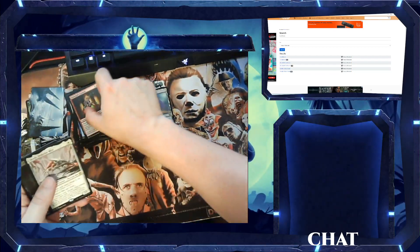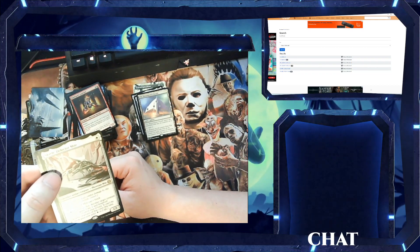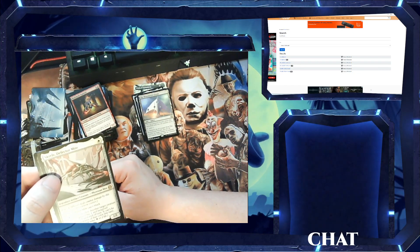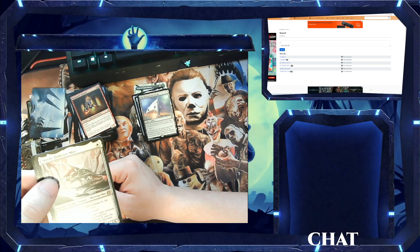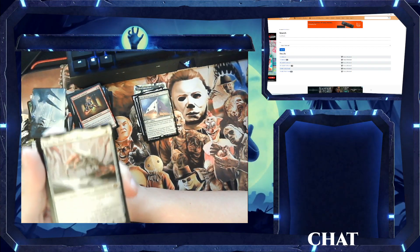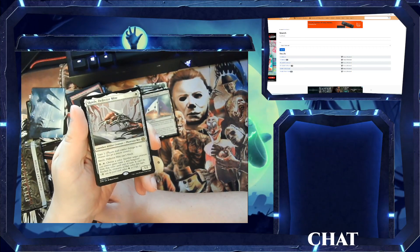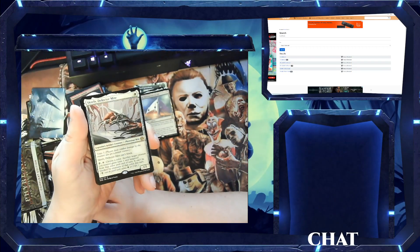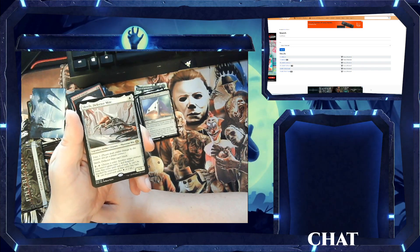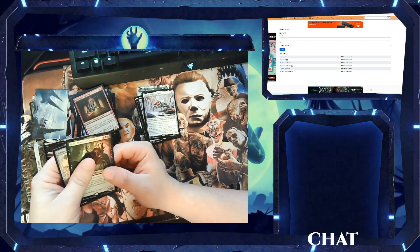Oh, we got a Skrelv, Defector Mite! Nice. I think he's around $20. I like using that one on Arena because you can pay two life or a Phyrexian mana. He's a 1/1 legendary artifact creature, one-drop. He has Toxic 1, so when he does damage to an opponent they get a poison counter. At 10 poison counters a player loses. He can't block. And you can pay a Phyrexian mana or two life, tap him, choose a color — another target creature you control gains Toxic 1 and hexproof from that color until end of turn. It can't be blocked by creatures of that color. So you can make your creature unblockable from a color you pick and pretty much counter a spell targeting it.